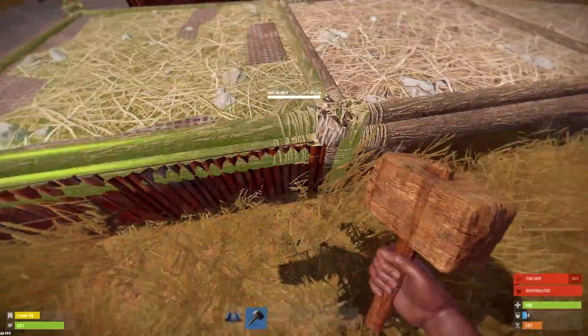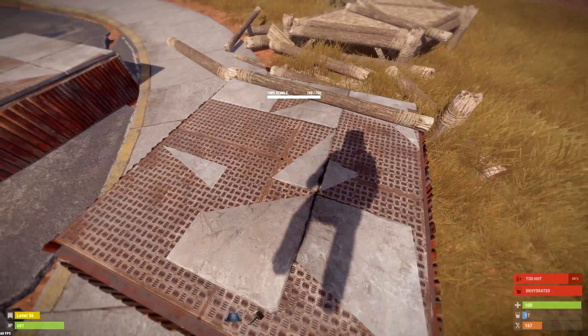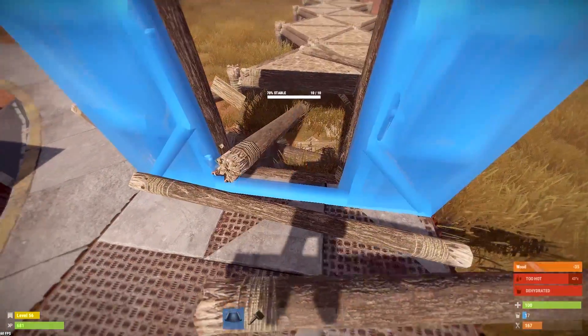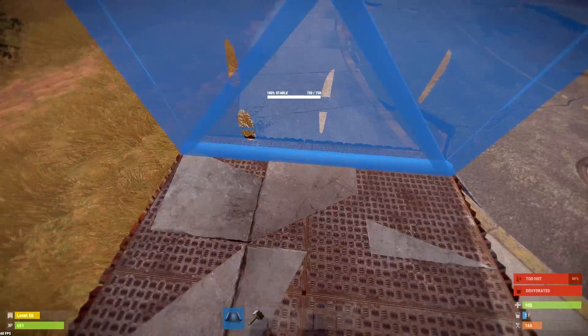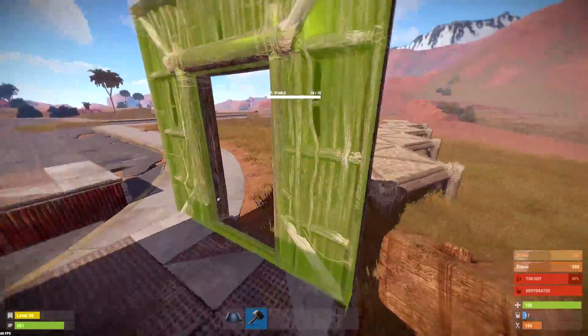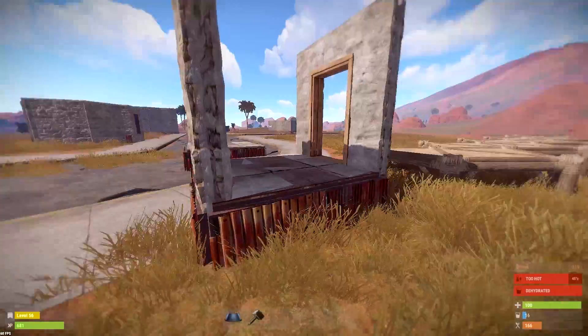We'll upgrade this one to stone — and there you have it. Double layered foundations. Now, the cool thing with this is not only does it work with foundations, we can also double layer the walls and the doorways. There's the walls — check that out. Double walls, double doorways.